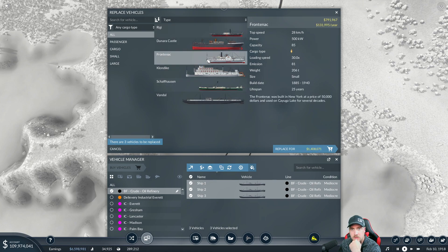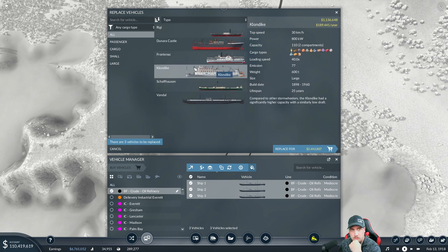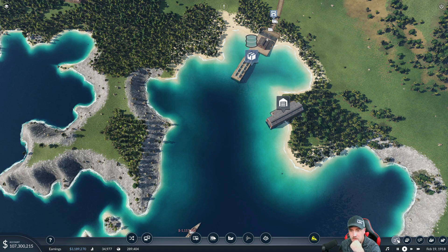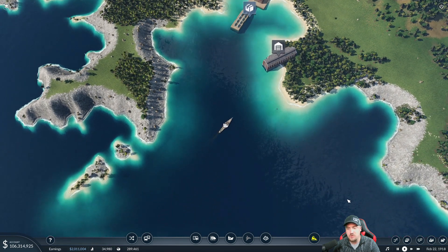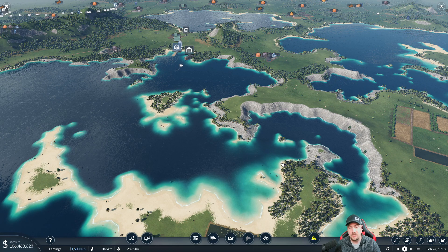I can get faster options — there's a 30 and a 32 capacity ship. The 32 is a bigger upgrade. It says small but it should be large — I'm not going to argue, let's replace. I'm playing at slow speed so the rate number needs time to update. Running at one-time speed it'll take a while. I'm going to go ahead and focus on the next thing and come back to check the rates.